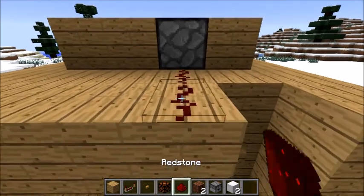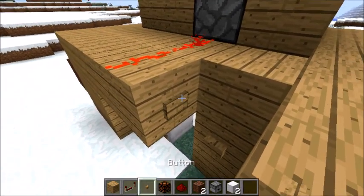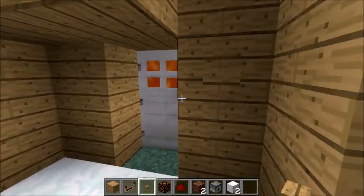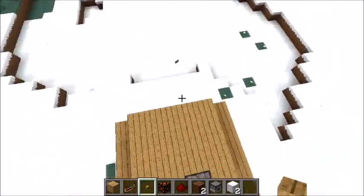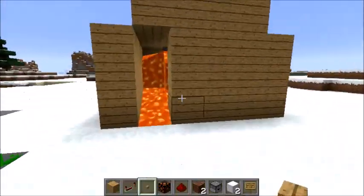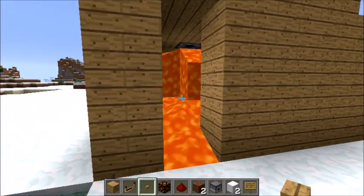Or for unwanted people, you can put a dispenser with lava and put a second button push, and it makes lava that falls on their head. It's a very effective way of killing people you don't want. The only problem is it's hard to get the lava out, and if you have a wooden house it will destroy your house.